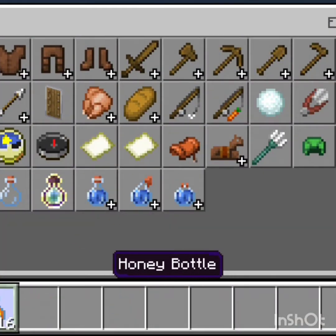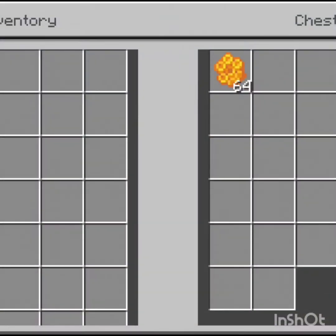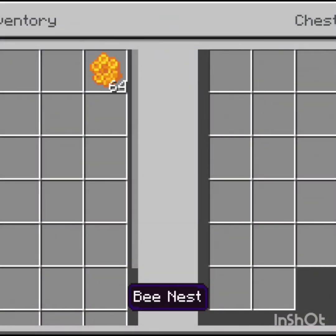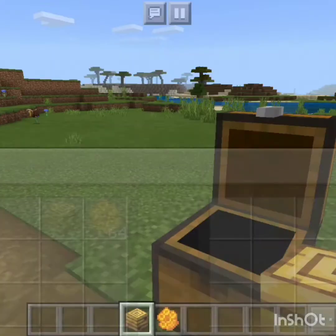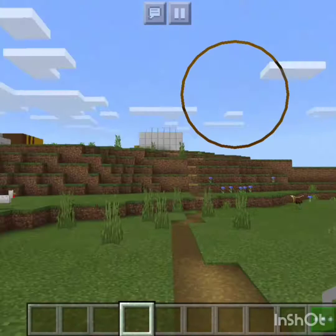Just use one of these glass bottles on a filled bee nest to get honey. That's all about that. Also, honey bottles can only stack up to 16.